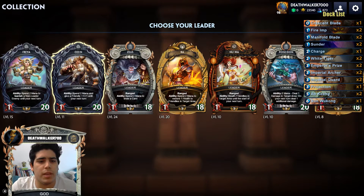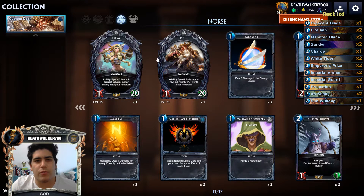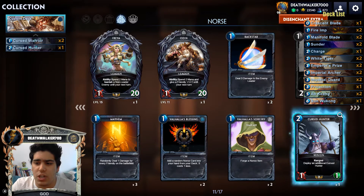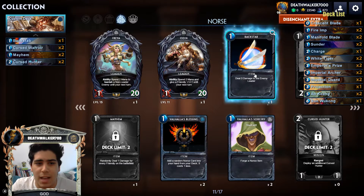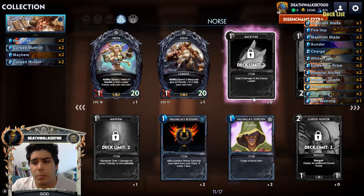The most played and easiest deck type for new players to grasp is aggro. With an aggro deck your goal is pretty straightforward — you want to kill your opponent as fast as possible. Usually all the cards you put in your aggro deck want to deal damage, at least two damage. You'll typically see curse warriors, curse hunters, mayhem to combine with them for two to three damage, backstabs for three damage, and Valhalla sorcery to get more spells.